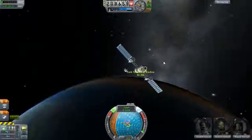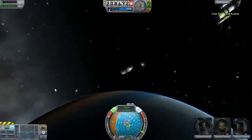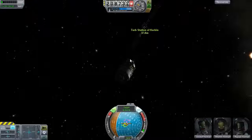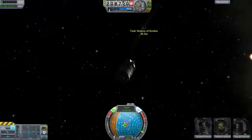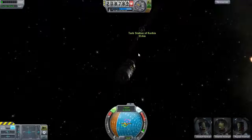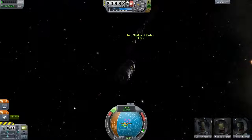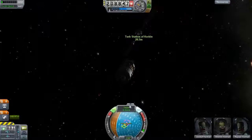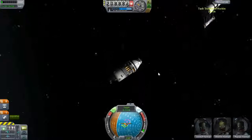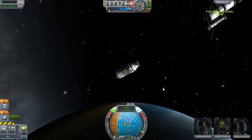By perfect position I mean the station is facing me and I'm already facing it. I just need to open the shield. Alright, my docking port is ready — let's go for it. Not too fast now. This is how far I am and you can see the Turb Station of Kerbin. I'm going to go into docking mode, which you don't need to do — I just like to do it because it changes the controls. The only bad thing is you can't do pitch and yaw — you only have left, right, forward, and backward.